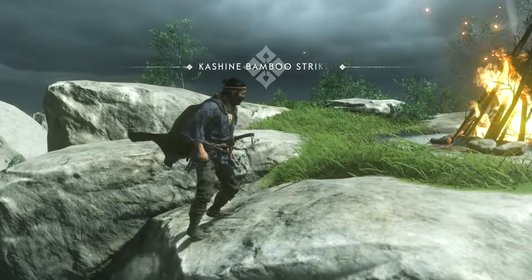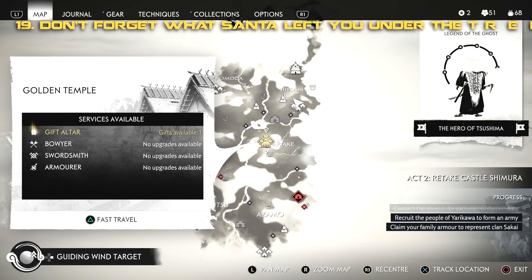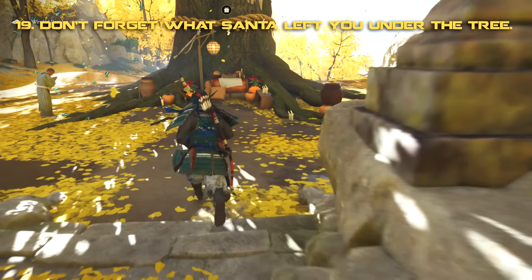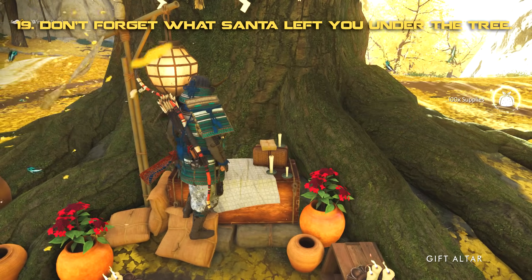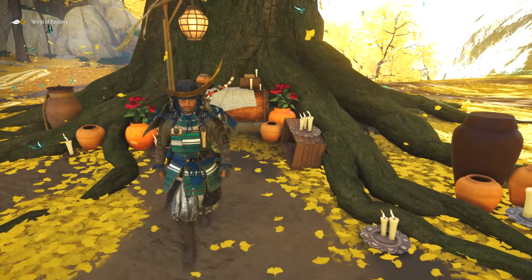Once you discover the Golden Temple, make sure you keep going back to check if you've got any gifts available there. These gifts are occasionally granted as you play through the game and it's easy to forget about them. Go back — they are very generous bundles of supplies left for you at the temple.